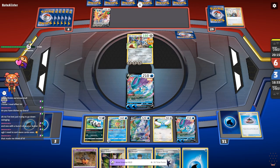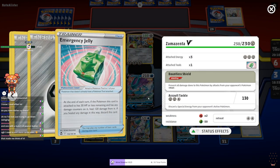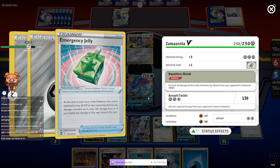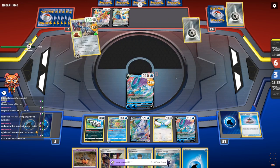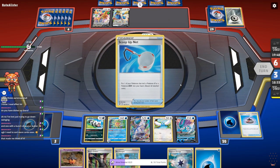What was that? I did not recognize that card. Emergency Jelly: at the end of each turn, if the Pokemon this card is attached to has 30 HP or less remaining — has any damage counters on it — you heal 120. Holy shit, dude — that's situationally very good. That 130 damage though — situationally not very good, man. Just kind of rude, honestly.